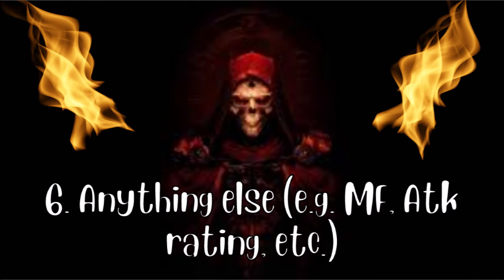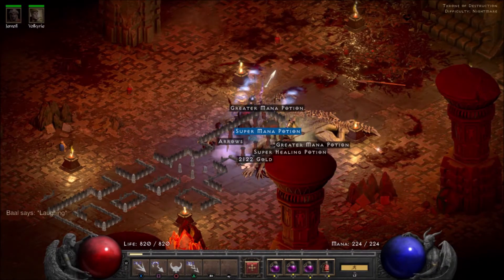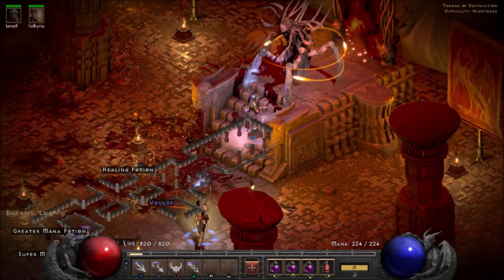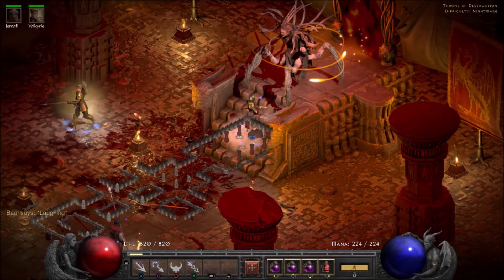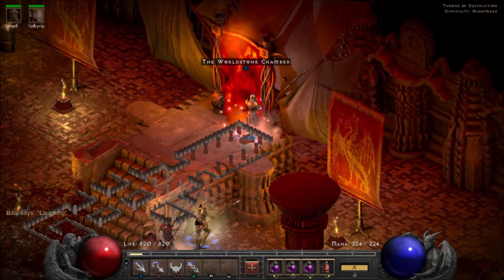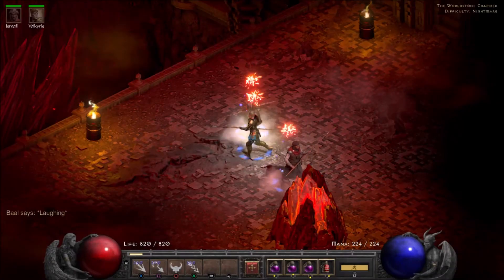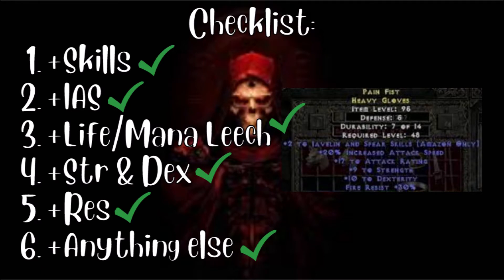Lastly, any other possible affixes beyond the first five are also good — I put this as number six because I view these as luxuries rather than necessities. For example, some gloves can roll magic find, which is very nice but not a necessity. Attack rating is another, though if you have dexterity that already adds to your attack rating and damage anyway. There are others, but I don't know them all.